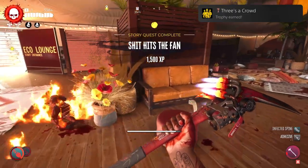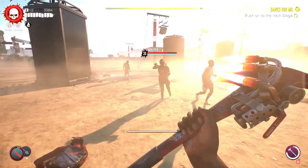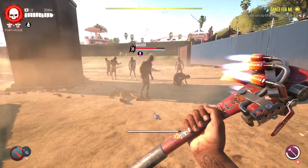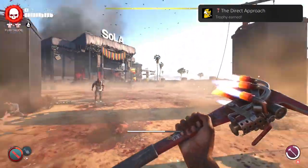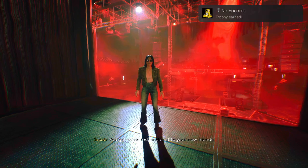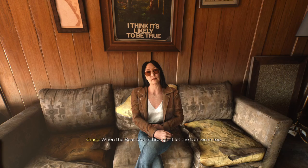Back in April I got the first trophy: Three is a Crowd — survive your first clutter encounter. The Direct Approach: ram into five zombies in a single charge — you'll get this quite naturally. And Encore's Help: calm grace by suppressing the beat, which is basically completing one of the missions within the Dead Island 2 DLC. Then after finally getting those, the next trophy was achieved in June.